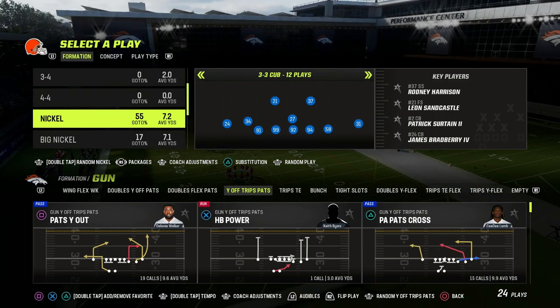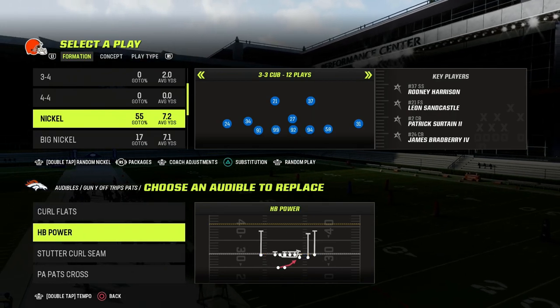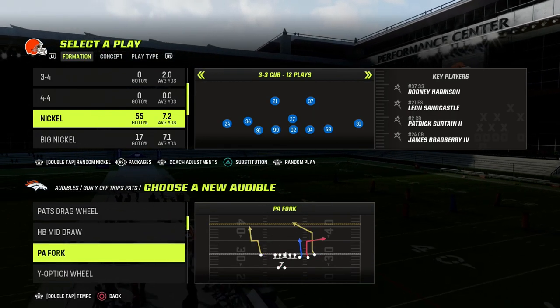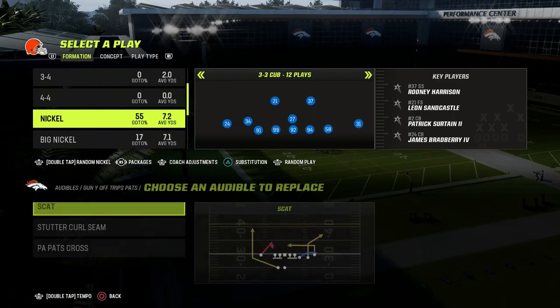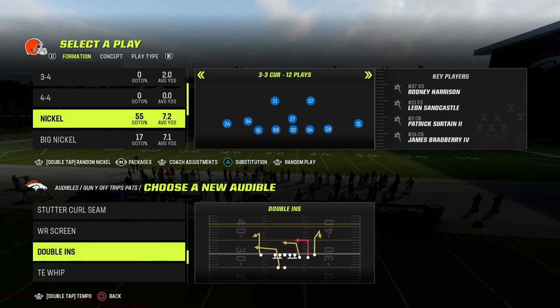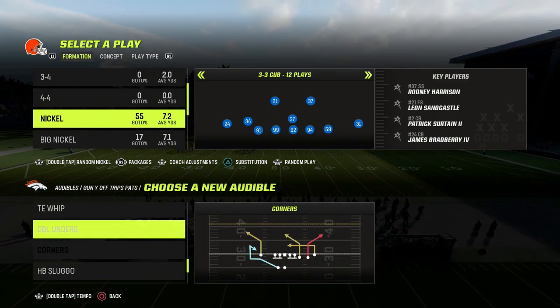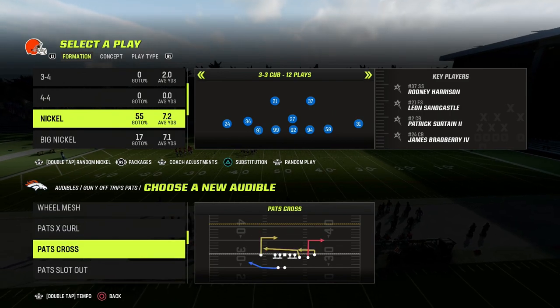In this video, I'm going to be sharing with you the best and simplest way to defend the U-Trips formation in Madden 23. U-Trips is really difficult to stop if somebody is running it and they know what they're doing. I've been getting a lot of requests for this video — how do you stop U-Trips, how do you slow it down, what are the best systems, what is the best defensive formula to attack this formation?